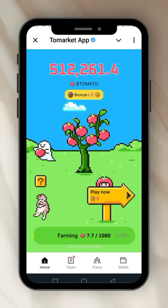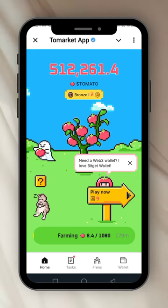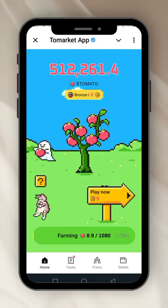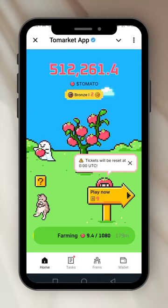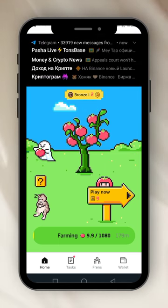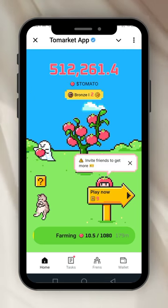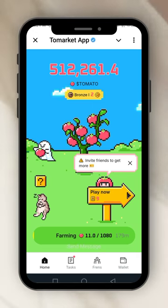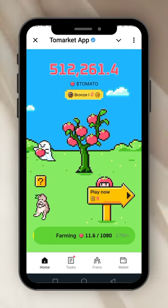I just got 0.4 — it's not much that you get from tapping. Then right here there's a man that comes up and goes down — I have nine tickets I can use to play the Tomato game. Let's do that first, so I can explain this last menu. It says 'Play Now' for the proper Tomato game, so I'll click on it.